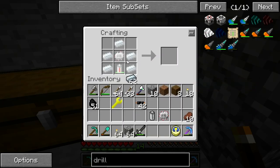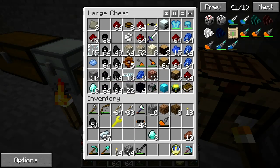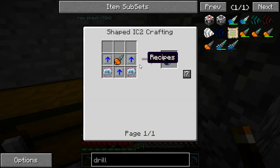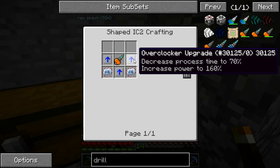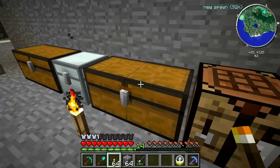We'll just get the ghost patterns and fill it all in. Now we'll upgrade that to a diamond drill with just three diamonds. And now this advanced diamond drill needs two advanced circuits, three overclocker upgrades, and we're in business. It holds more EUs.